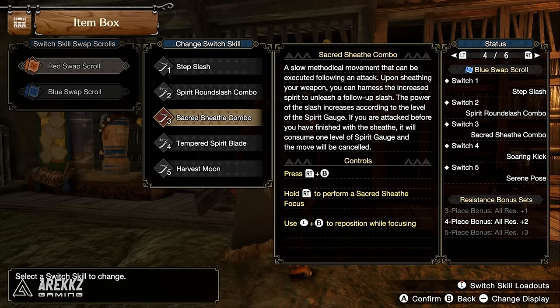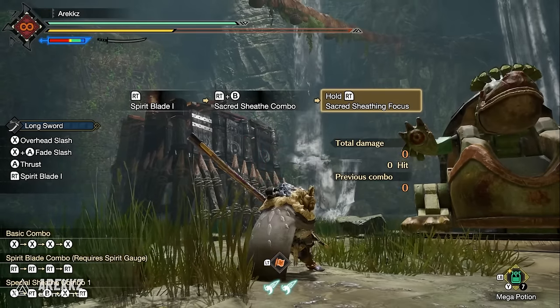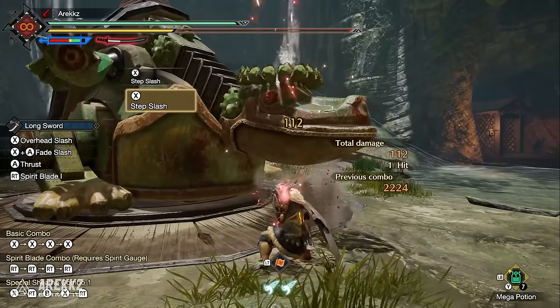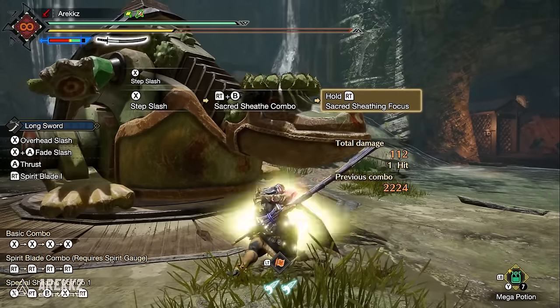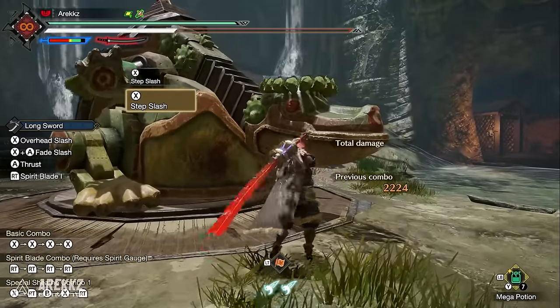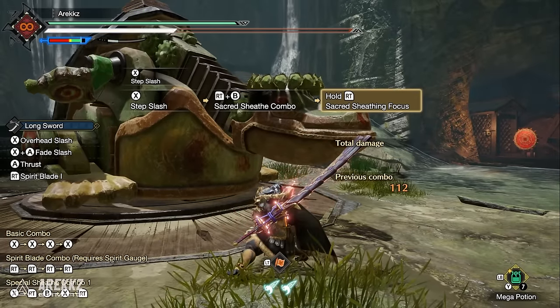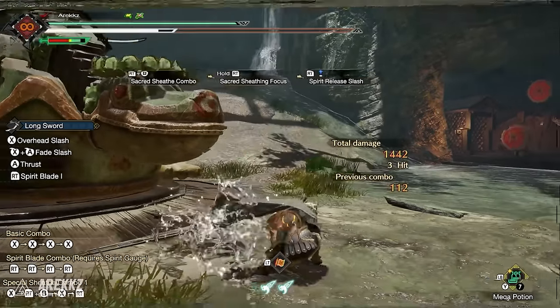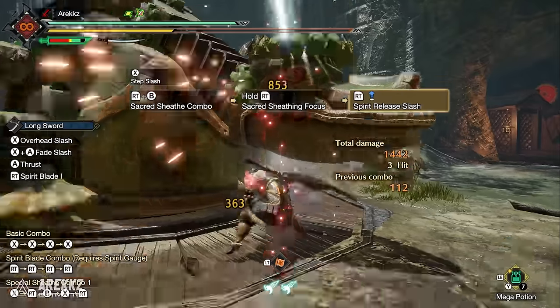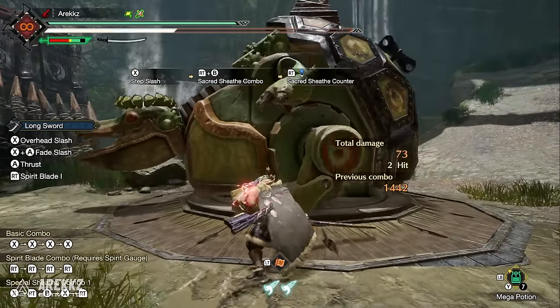Next is the Longsword. The first move is the Sacred Sheath Combo — a slow, methodical movement executed after sheathing your weapon. You hold RT and press B to initiate the sheathing animation; once done, hold right trigger and release for a powerful attack. The power scales with spirit gauge level. If attacked mid-sheath, it consumes one spirit gauge level and cancels. With a fully maxed red bar it performs the full combo string. You can also press B while holding this stance to reposition and dash around.